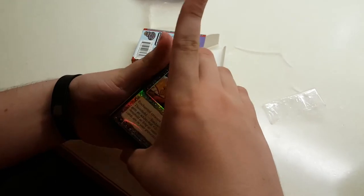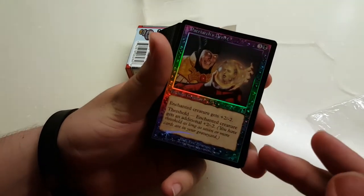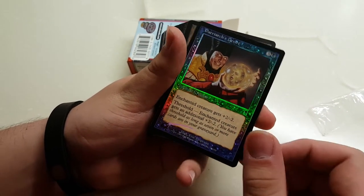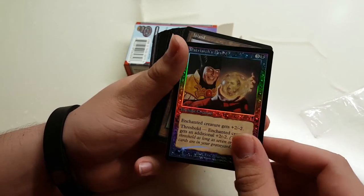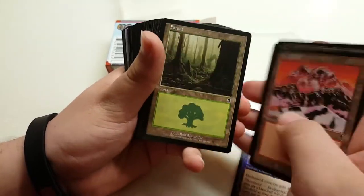Our foil — or premium card as they used to call it — is a Patriarch's Desire: plus 2, minus 2 at threshold. So it gets plus 4, minus 4, which is kind of not really as good nowadays, but back in those days would have been considered quite a catch. Island, Swamp — you get your basic lands.